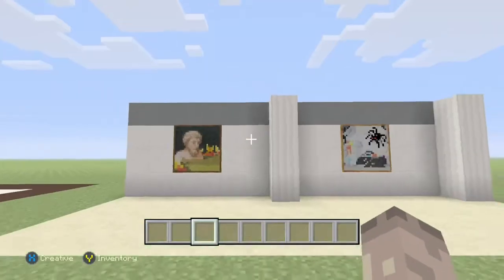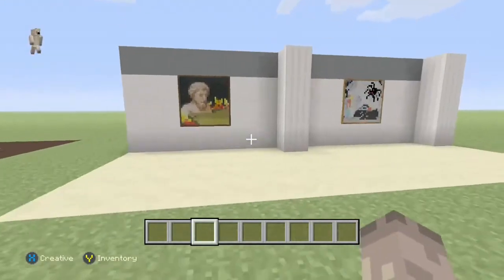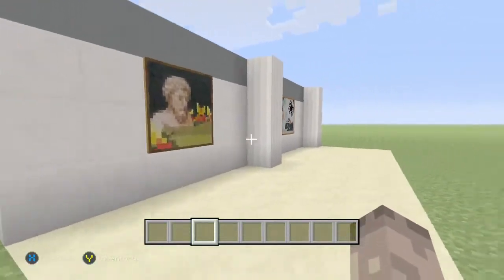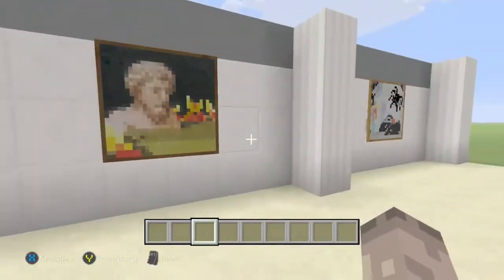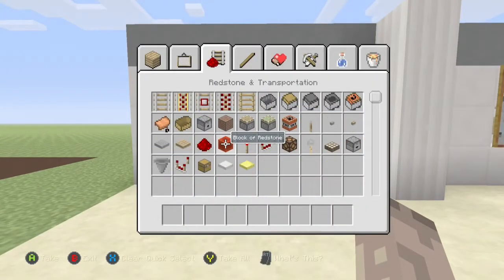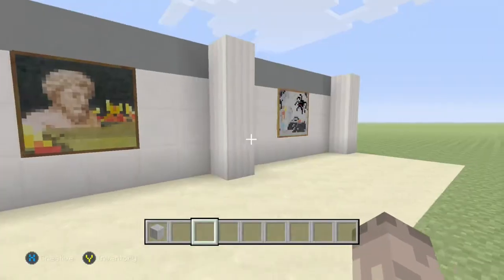Hey guys, what is up, SwiftDibert here. Today I'm going to be showing you a secret input through a picture frame. You know how people make those secret walk-through picture frames? Pictures in Minecraft — a lot of people use them for just walking through for secret entrances.